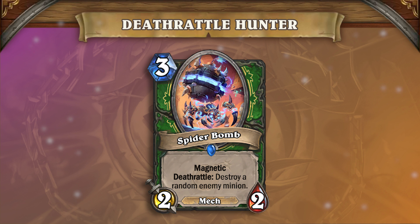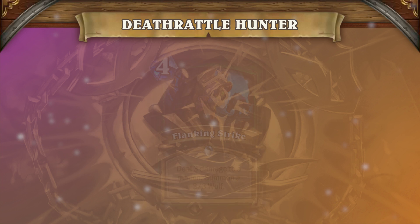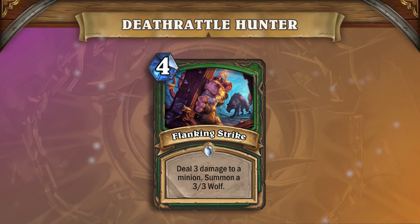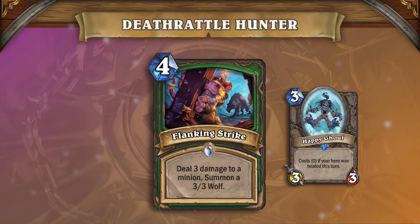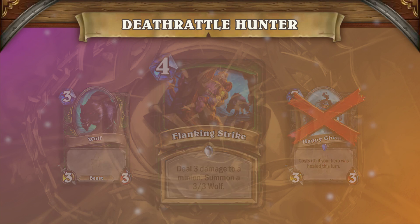Where before the deck would have trouble fighting for board, Spider Bomb combined with Stalker or Playdead, or simply having it face down a couple of minions, can win the board back on its own and cause a real headache for your opponent. Flanking Strike is the premier card you'll be looking for against aggressive strategies — its ability to kill a minion and leave one behind generally makes it a two-for-one in terms of card value, which goes a long way in fighting back against quicker decks.